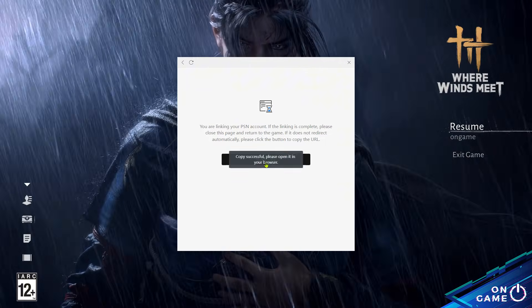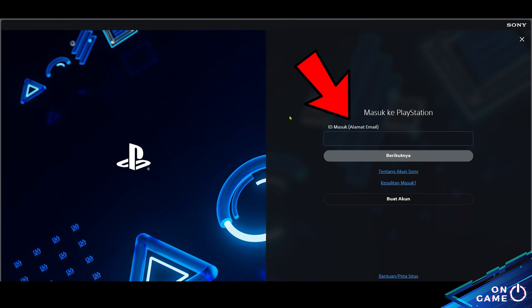Then copy the URL link, go to the browser, and log in using your PlayStation Network account or PSN. If you don't have one, create one first.